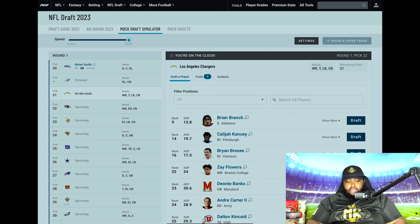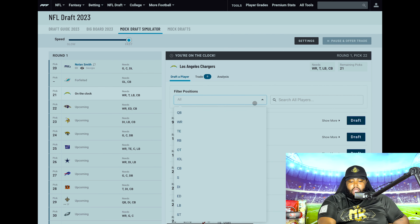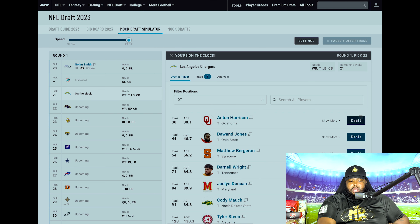The next pick is forfeited — Miami Dolphins, that's out of here. So 21 moves down to the Chargers. I think they go offensive line and find somebody to go opposite Rashawn Slater — bookend tackles to keep Justin Herbert upright. With that, I'm going Anton Harrison out of Oklahoma.